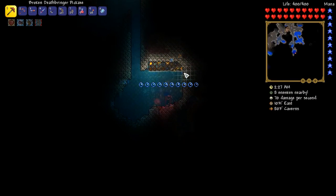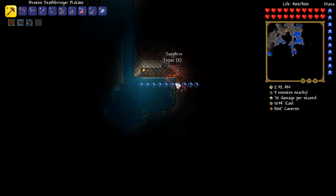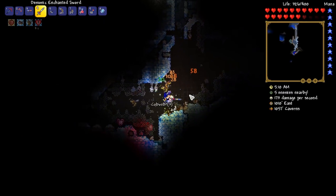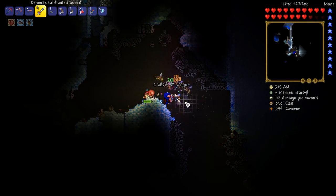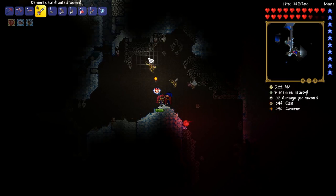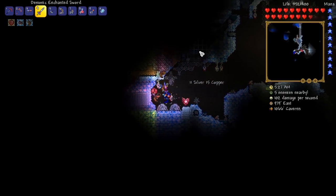I'll tell you something I definitely won't complain about is accidentally managing to fall into a gem cave. This is pretty cool — we've got sapphires, we've got topaz. Not a bad selection indeed. There had to be a spider, but I found a webbed stylist instead. You can now go live in one of the houses upstairs. And hey, a life crystal — why not?